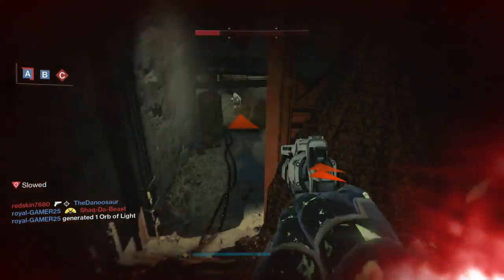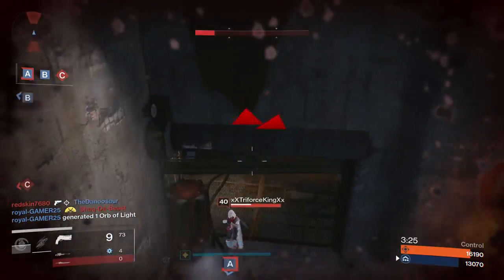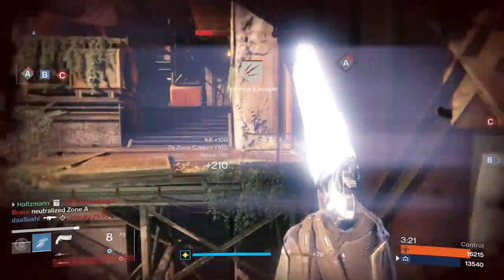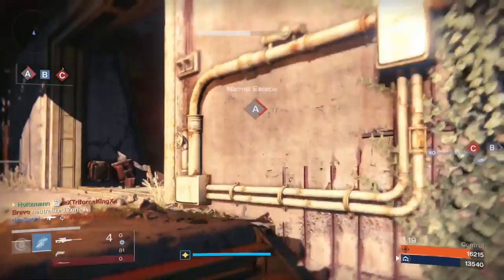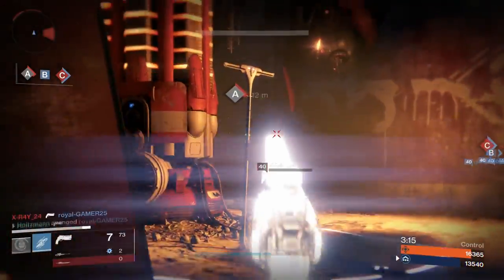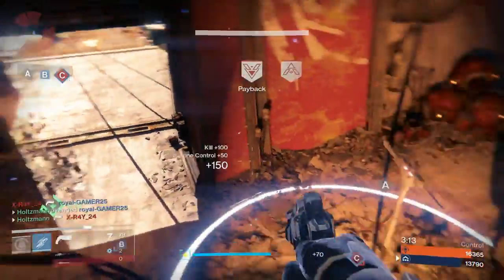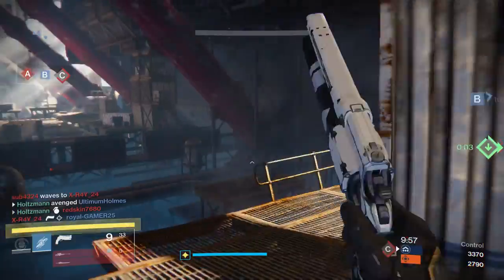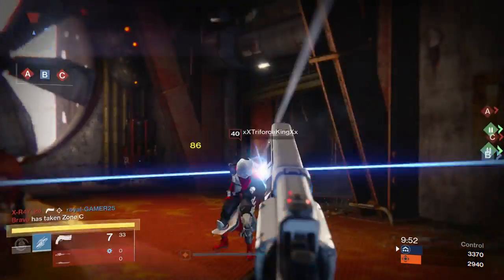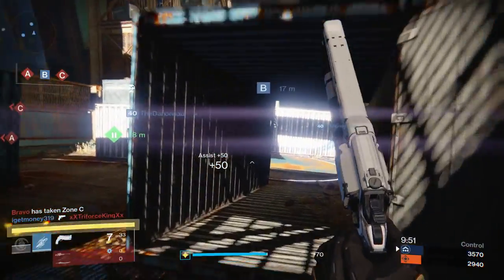Fortunately, there are some good pluses to the weapon. The recoil is a very predictable straight up and down, much like the Imago Loop — in fact, the guns share very similar base stats. It also has Third Eye, so you'll have some extra awareness when sighting in on a choke point. Even though this gun is fourth on the list, it doesn't mean it's bad or that you shouldn't use it. It's still a very usable weapon in the current Crucible meta, since it's in the medium rate of fire archetype.